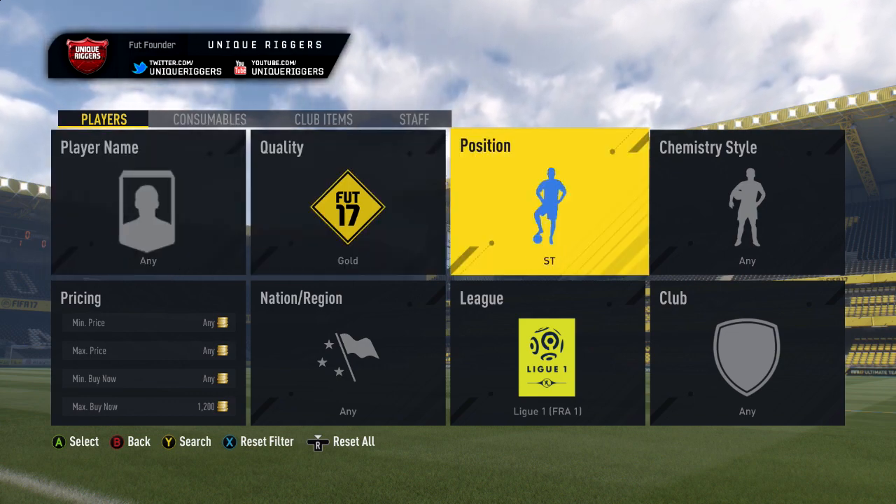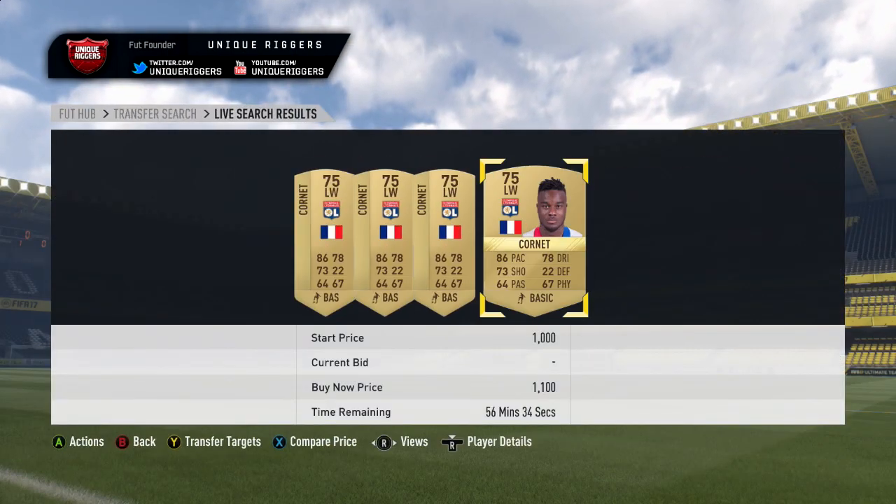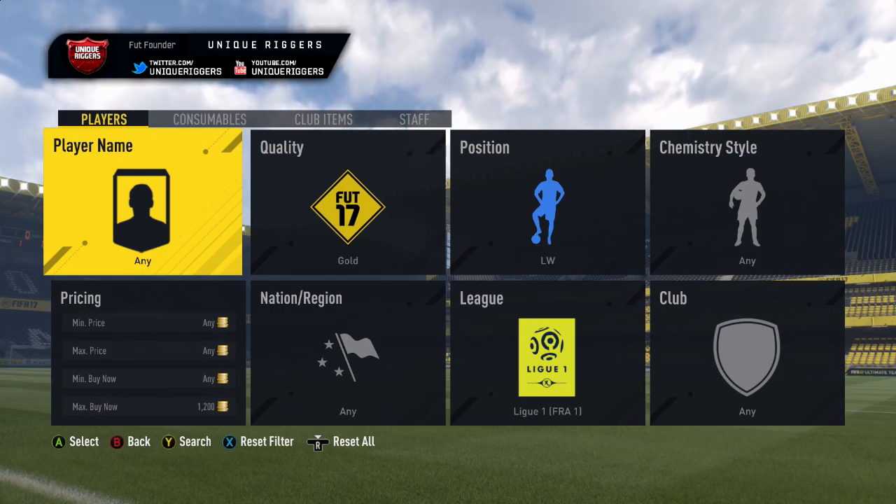For left wing, the price is around 1,200 at the moment — you'll see a few listed at that price, so around 1,100. I'd also snipe them at 800 coins. I'm going to go and try to snipe some right now.